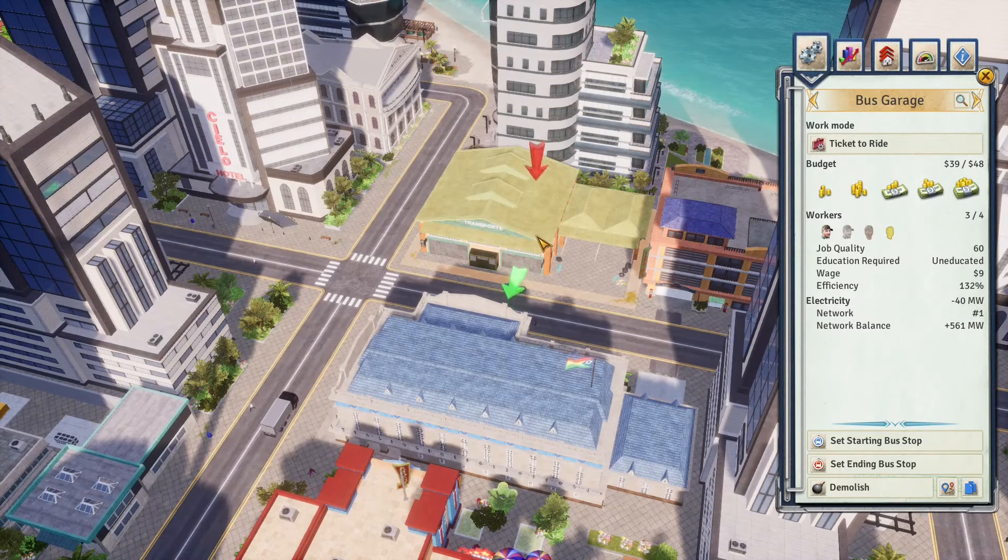The metro station is by far the best mode of public transportation — it also increases the housing quality of nearby residential buildings, but will harshly decrease nearby crime safety.